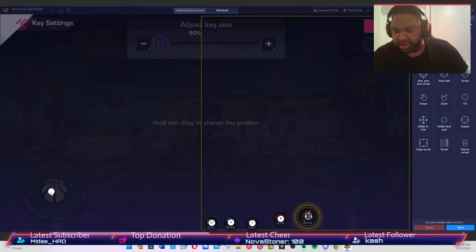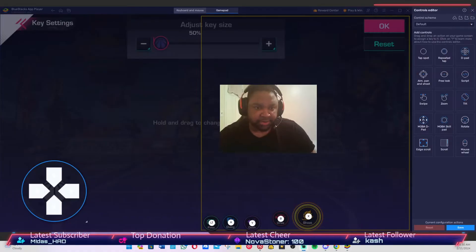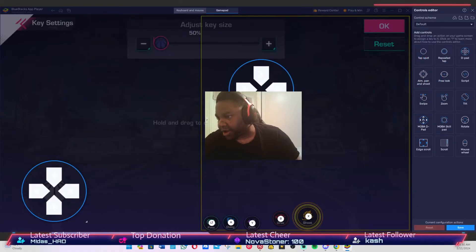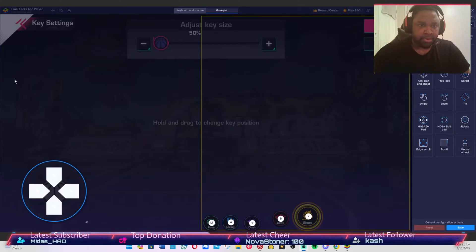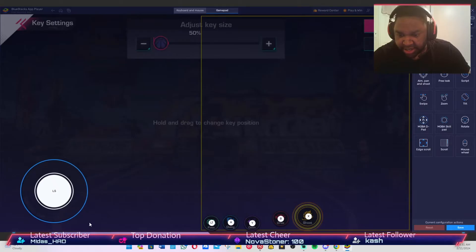For the directional movement, you want to drag the D-pad over from the right side — it'll say D-pad — and drag it over to the directional area. That's how you map your left stick. I already have the left stick set up, so let me remove this one to show you. Then there's a little gear wheel — change it from D-pad to Left Stick, and it'll change into a circular symbol, which is your directional control.